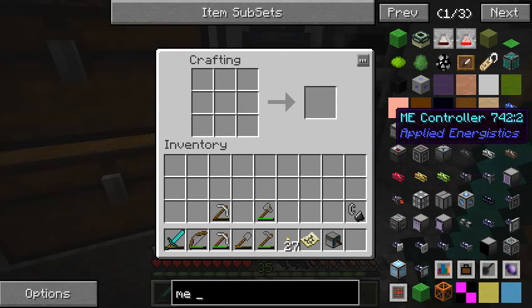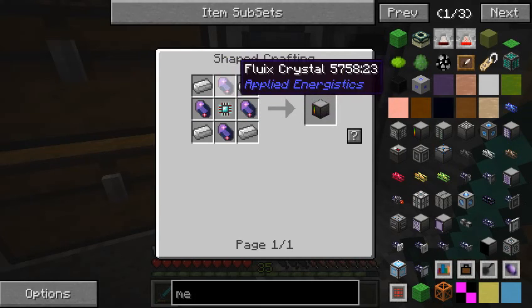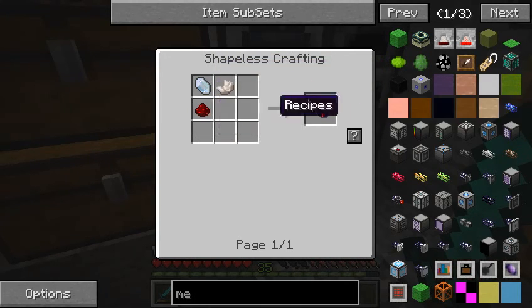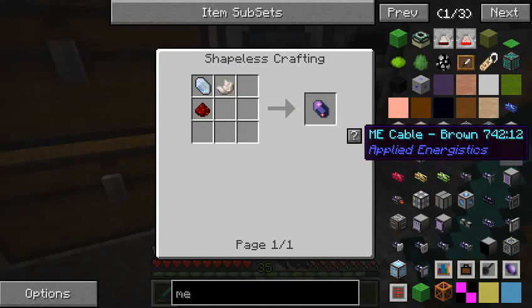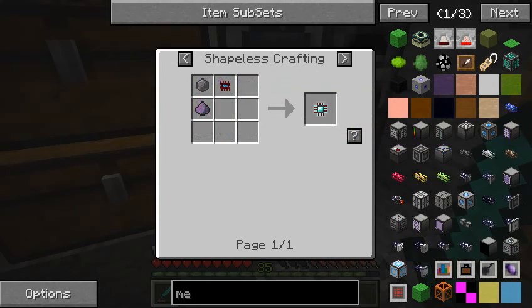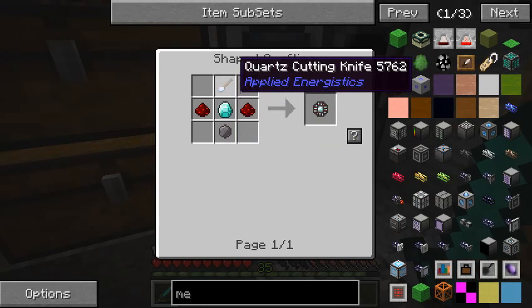I'm not sure what the interface does. The controller requires fluix crystals, each made with nether quartz, surge quartz, and redstone. That's the ME controller, and then there's the ME advanced processor which requires smelting. But it's really not that hard to make. The quartz cutting knife is nether quartz, surge quartz, and an iron ingot. Do we have any nether quartz though?